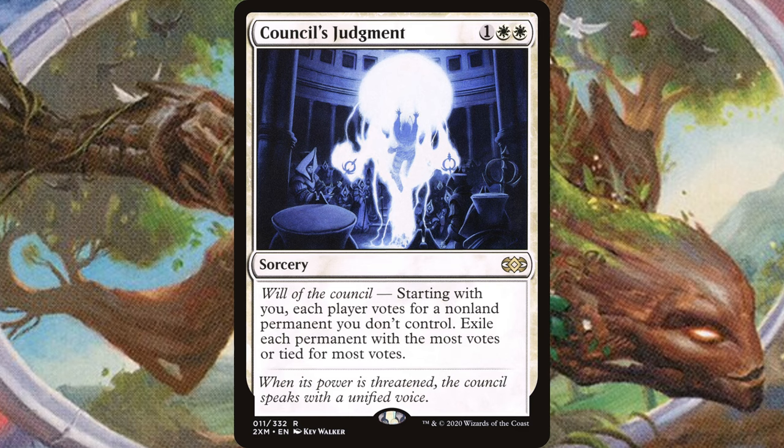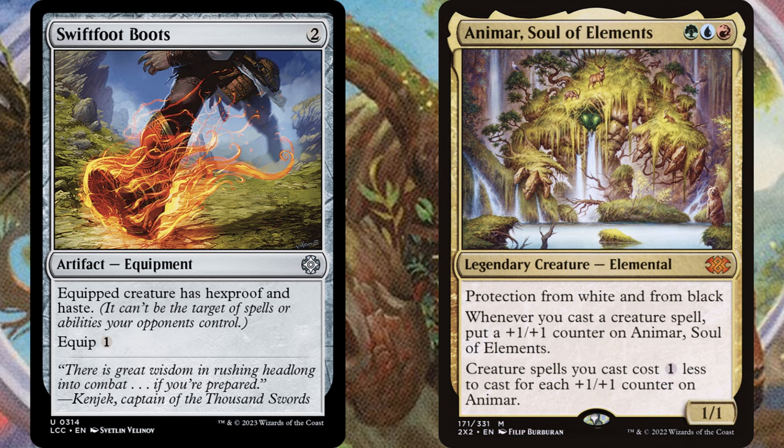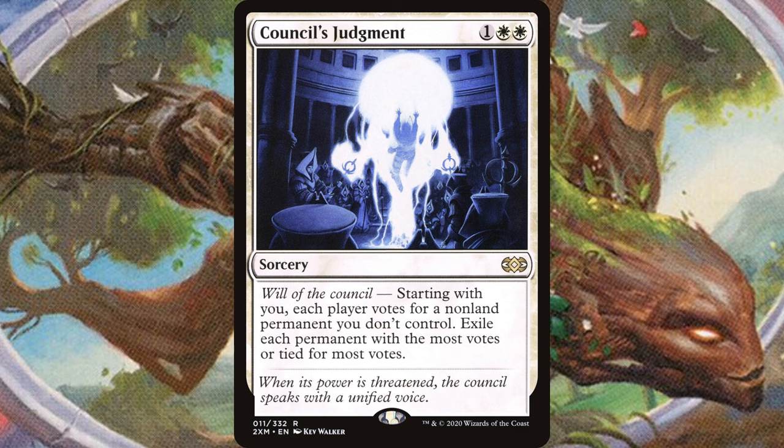Council's Judgment is a card legacy players used to use quite a bit, but I think it can totally work in casual Commander as well. White, white, one for a sorcery — Will of the Council. Starting with you, each player votes for a non-land permanent you don't control, then exile each permanent with the most votes or tied for the most votes. Since it exiles both cards on a tie, if you get one opponent to vote with you, it's always going to get exiled because your other two opponents can never get more than two votes. Part of the reason this card is so good is that voting does not target, which means you can get past Protection from White or Hexproof. And with its list printing, the card is staying below two dollars. If you don't mind a bit of politics, this card might be right for you.